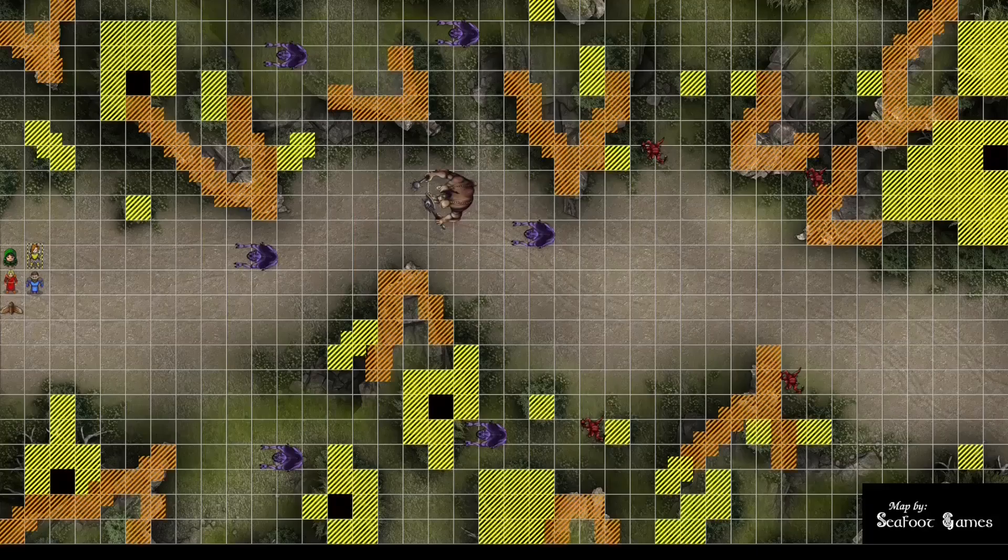Terrain and effects: this map has a bunch of cliffs. The cliffs are a DC 15 Athletics check to climb, shooting upward at a 45-degree angle — so every 5 feet from the base of the cliff is an additional 5 feet of climbing upward. There's also difficult terrain, a couple of trees, and stumps that are impassable terrain.